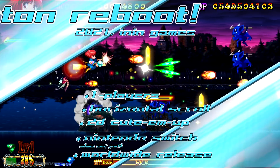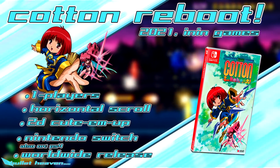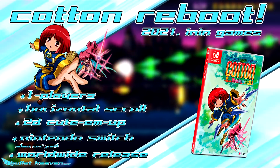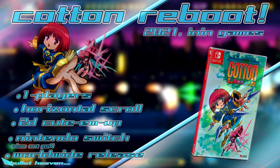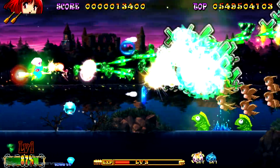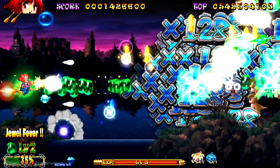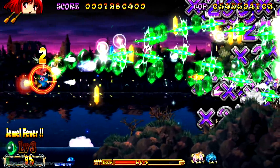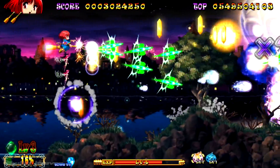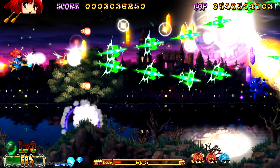Fantastic Night Dreams Cotton Reboot! — emphasis on that exclamation point — is a widescreen horizontal shoot-em-up developed by Rocket Engine and published by Beep in Japan on February 25th, 2021. It was then published in the West by Aynan Games on July 20th the same year. More than just a high-res reskin of a classic game, Cotton Reboot adds some excellent features to the mix and does so in a fun and intuitive way.